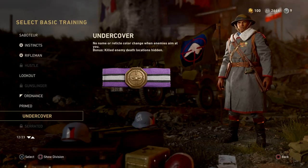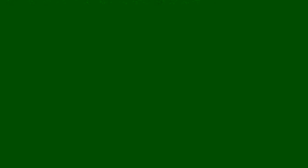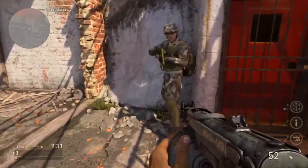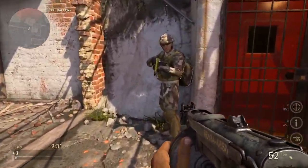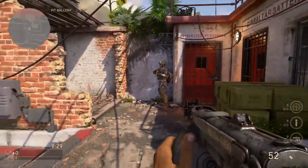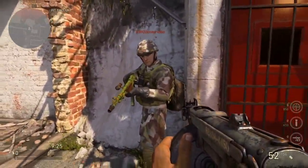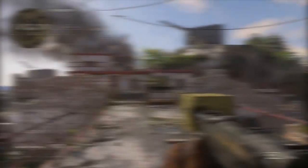So let's do a bit of testing and see exactly what the Undercover basic training perk will do for you. On screen I have my trusty colleague, clan member and good mate Donnie Robbo, and you can see we've both got the Resistance Division on. His scrambler is active but you can still see the red direction indicator on the minimap distinguishing that he's in front of me, and he's currently not using the Undercover perk.